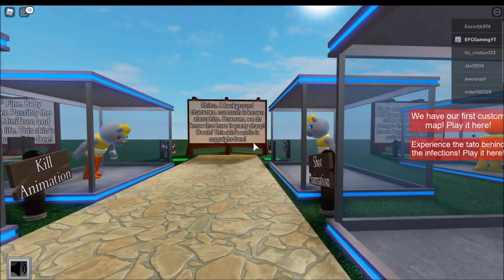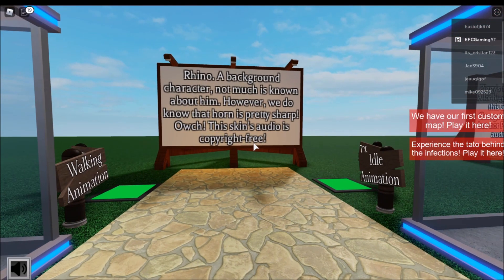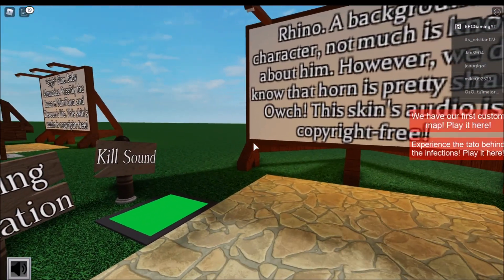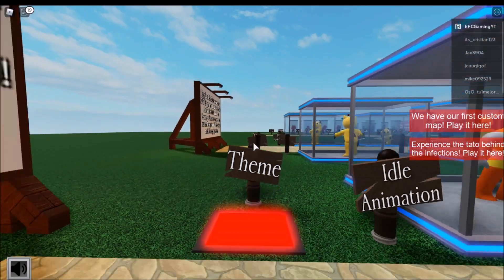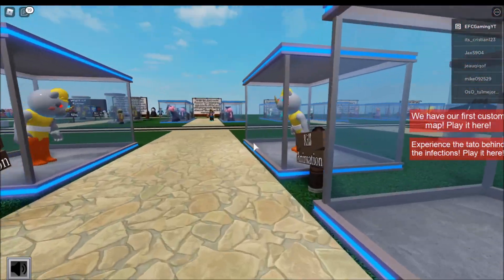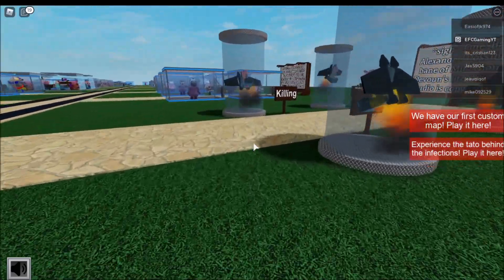Next up is Rhino — a background character, not much to know about him. However, we do know the horn is pretty sharp — ouch! The skin's audio is copyright free. That's Rhino, guys.